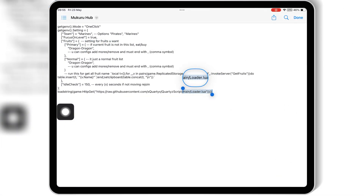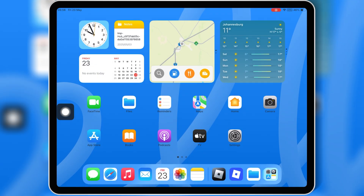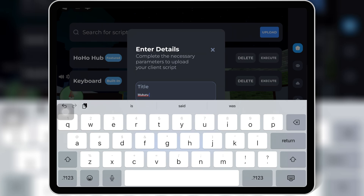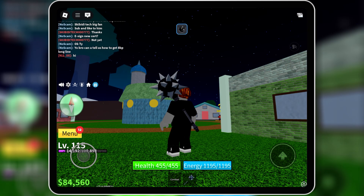I'll also walk you through how to get the key for the script, so make sure you watch till the end. First, simply download the script from the link in the description, then copy the script, paste it into the Roblox executor you are using, and then hit execute to run the script.